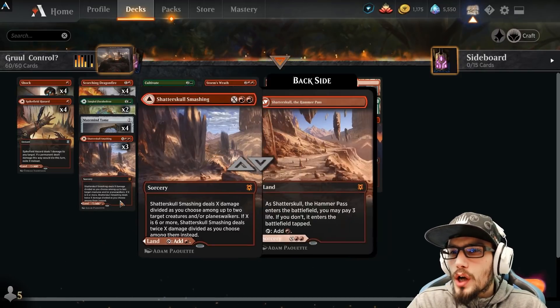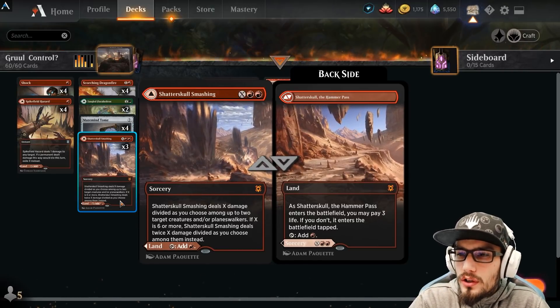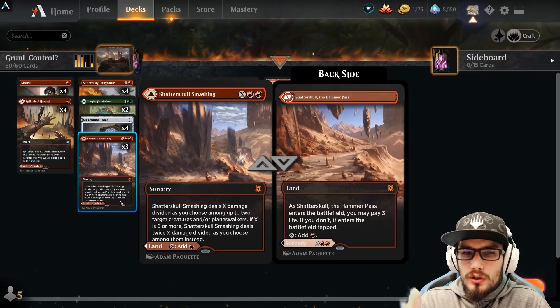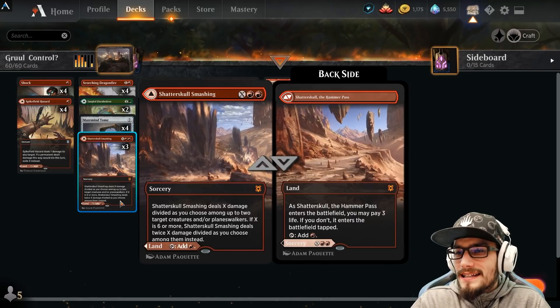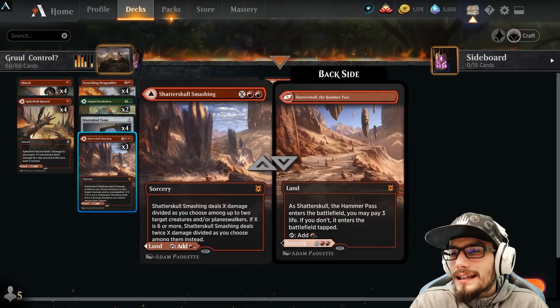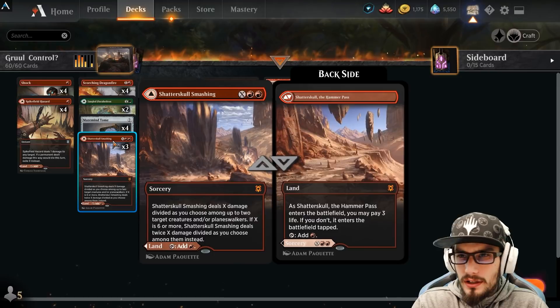Into our two drops, we have three copies of Shatterskull Smashing. This does cost X as an additional to the two, dealing X damage divided as we choose among two target creatures and/or planeswalkers. If it's six or more, we'll deal double X damage divided as we choose instead, which is really cool. And of course it can come in as the Hammer Pass.